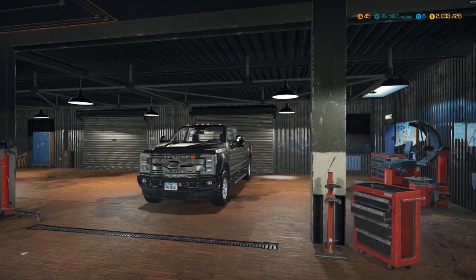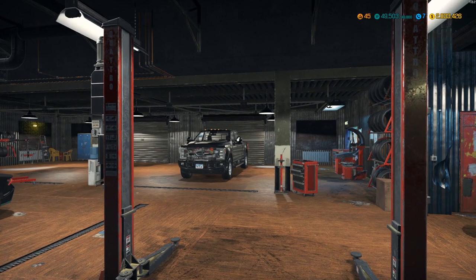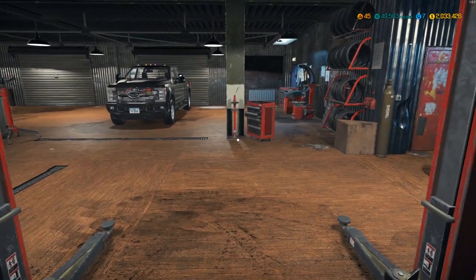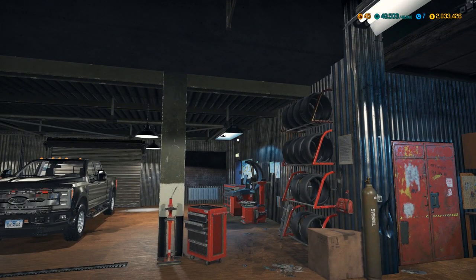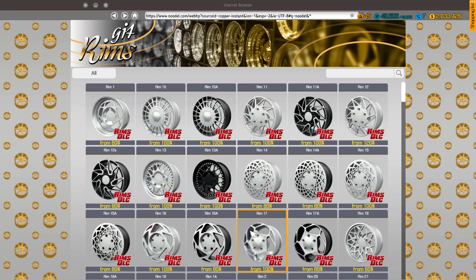This is a special video where we're going to be discussing the new DLC that just released today — the Rims DLC for Car Mechanic Simulator 2018. It released 40 new rims and 70 unique rims total with all the color variations.